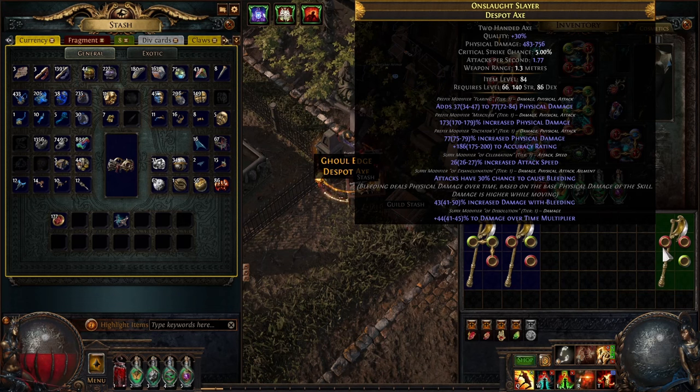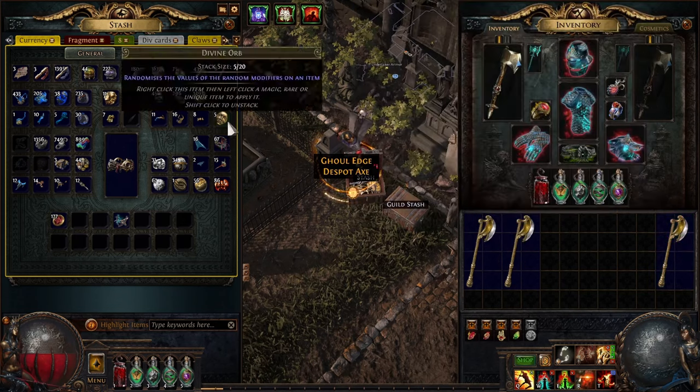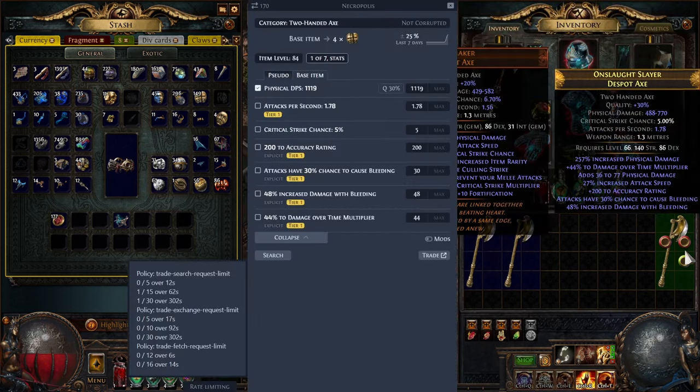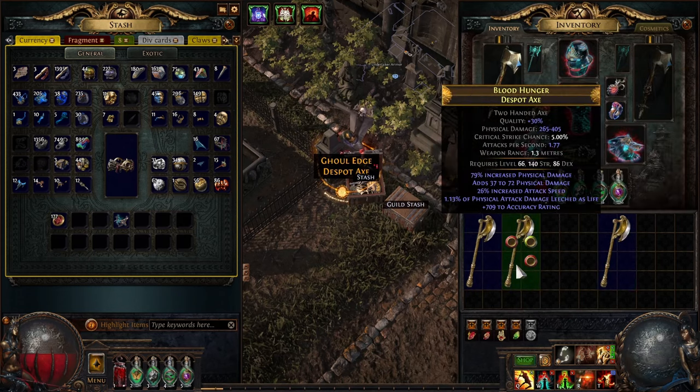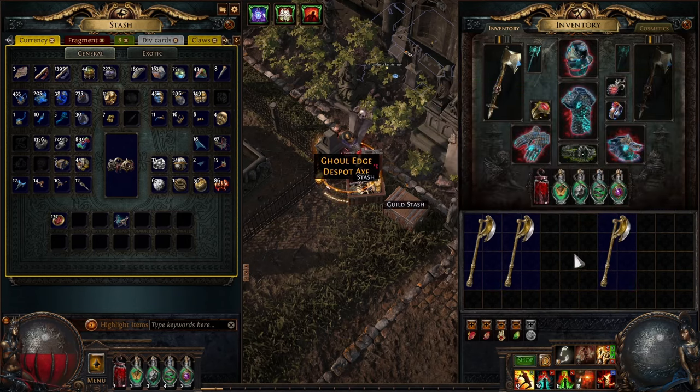Pretty good — I don't think I need to divine it. Could be worse, could be better. Yeah, I'll divine it. Okay, 1120. Oh, here we go. What I really want to do if I was brave is annul off the damage over time, annul off some attack speed, reforge the suffix for speed, then use Ashling on the suffix to hit something great, then Warlord slam. That's what I'd do if I was brave — but I'm not, and this is pretty sick anyway. It's going to be over 1200 DPS by the time I tempering orb and stuff.